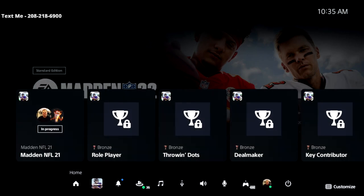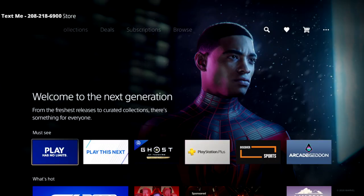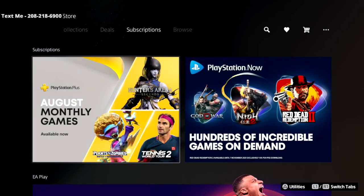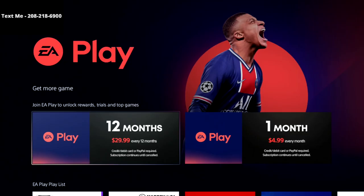I wanted to give you a quick tutorial on how to play Madden 22 early on PlayStation 5. When you log into the PlayStation, you're going to go to the PlayStation Store. Once you get there, you want to hit the R1 button to go over to the Subscriptions tab. You're going to see EA Play here — do not click 'View Games', it does not work. You want to make sure that you click 'Learn More'.